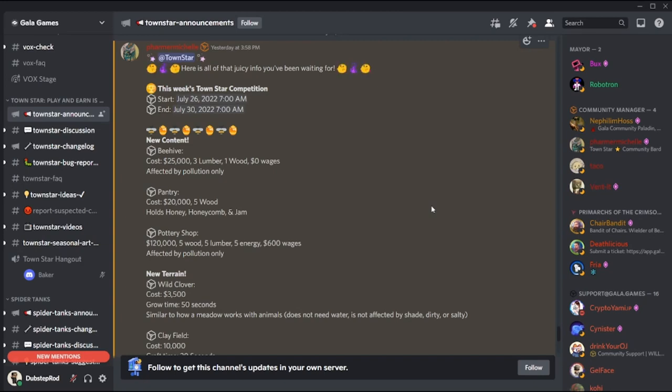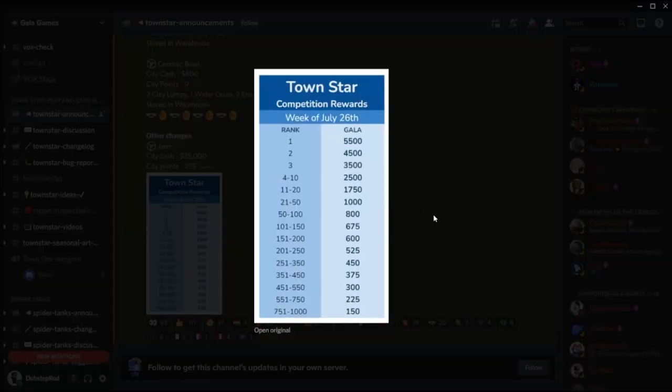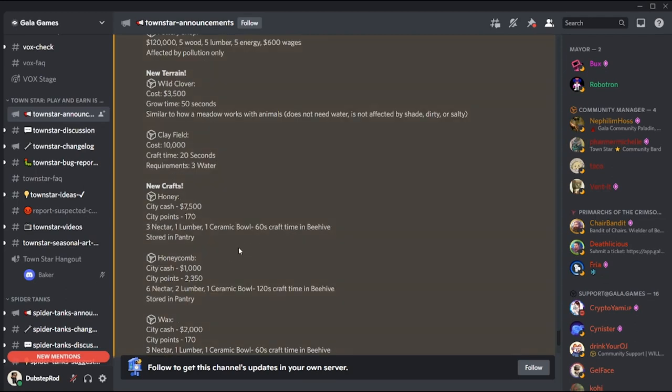Hey everyone, as we anticipated, some new buildings and items were just added to Town Star and will be part of the honeycomb meta for the July Gala competition. This competition runs from July 26, 2022 to July 30th, 2022. The prizes will go to the top 1,000 placements in the competition server, and all prizes will be Gala, starting at 150 Gala tokens for rank 1,000. The meta is indeed honeycomb for points, and honey for cash, although the cash for honey isn't that great.